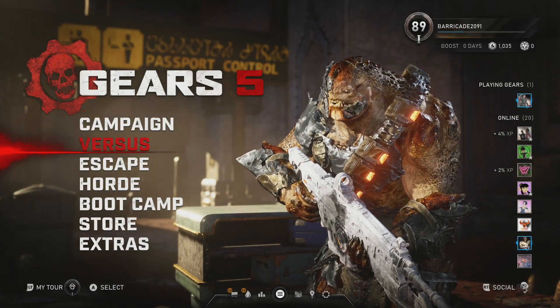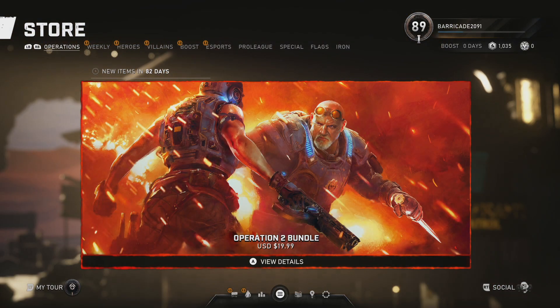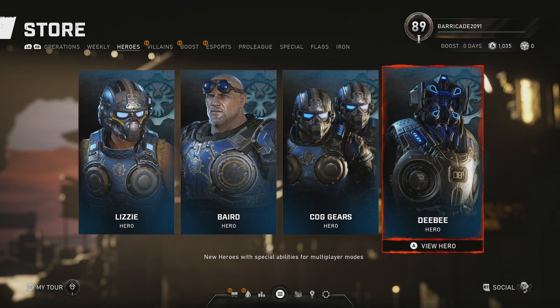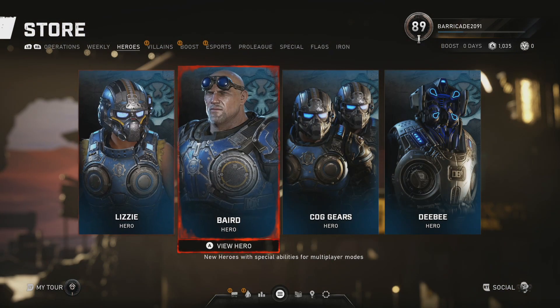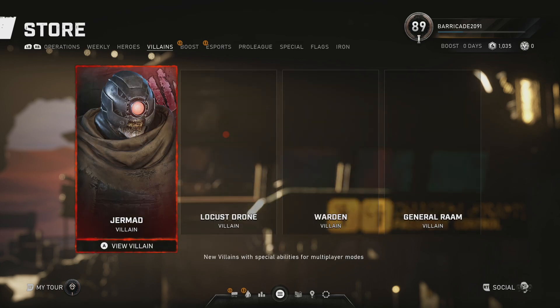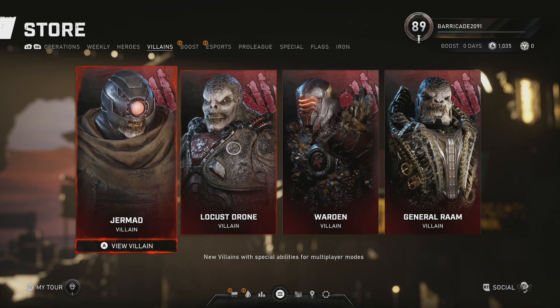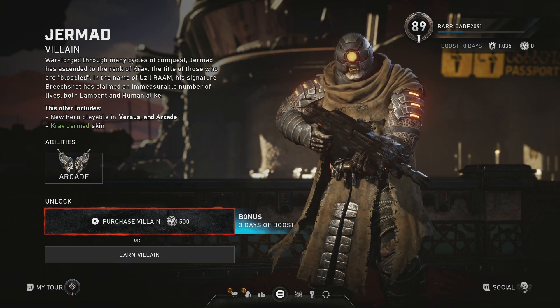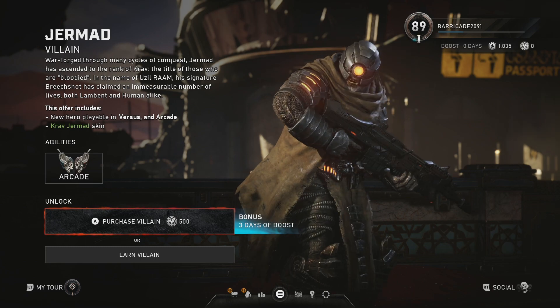Last thing I wanted to talk about is the characters in the store or the ones you can unlock via challenges. So we can unlock Lizzie, Baird, and then of course Jermod and Locust Drone. If you didn't know, Jermod was actually a character in the Rise of Rom comics — he was a very small part. I thought it was funny how people wanted him really bad in the game instantly as soon as he appeared in the comics. Personally I was just kind of like, oh, he looks cool — I didn't really think twice about it because he was such a small character. But his character design does look pretty damn cool. I like how his visor looks, his armor — it's a pretty damn good looking Locust character, to be honest.